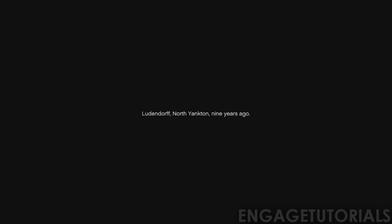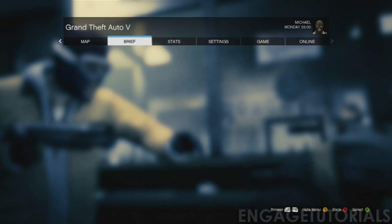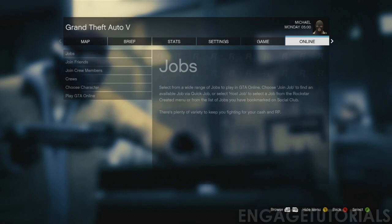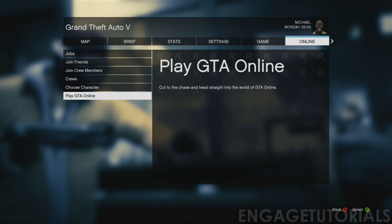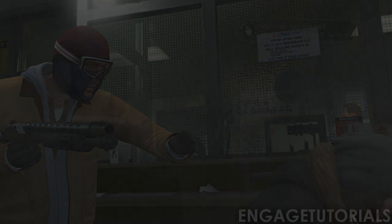Once it loads, go past this little text screen here, and once you start seeing actual cutscene gameplay, press start, and then go over to online and start up a private invite-only session, just like all the other glitches. So start an invite-only session and hit continue, and that will load up.